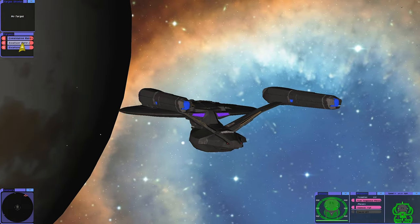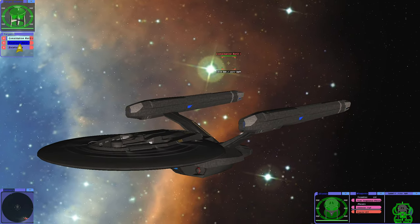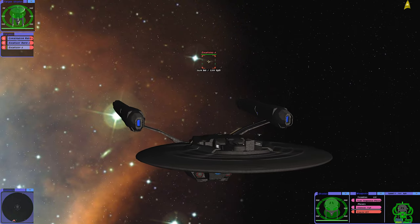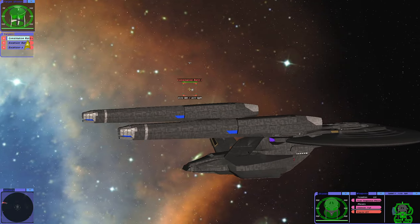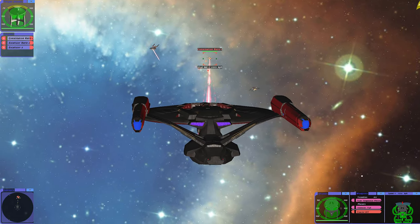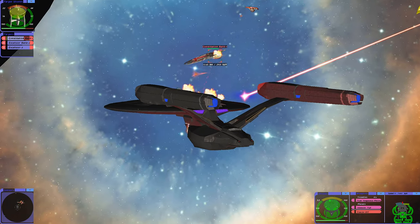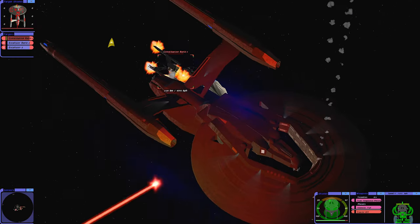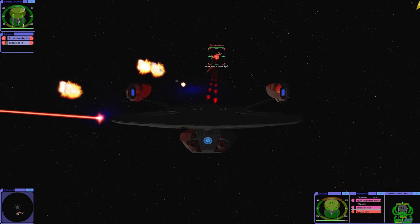Okay, we're going up against Starfleet. We're going up against a Constitution refit — uh oh — an Excelsior refit, so the Enterprise B, and then the Excelsior. The most powerful Federation ships at the time, I believe. I'm going to go after the Constitution class first and pick on them. Fire torpedoes. What was that? Oh, it blew up. Okay, that's cool. The Constitution class is gone, Enterprise A is gone. Let's go after the Excelsior now.